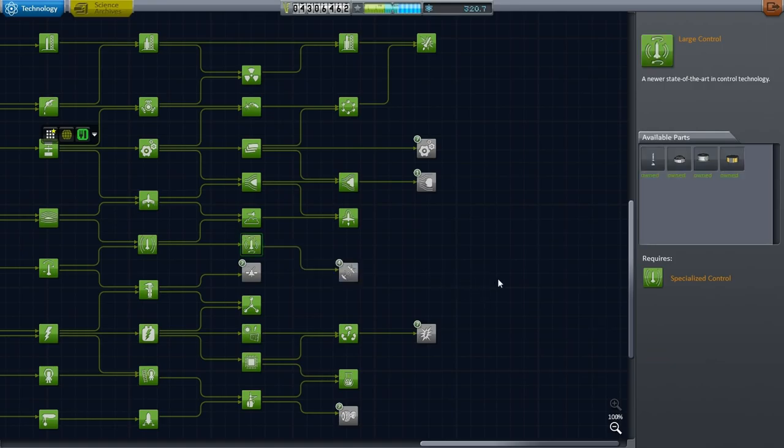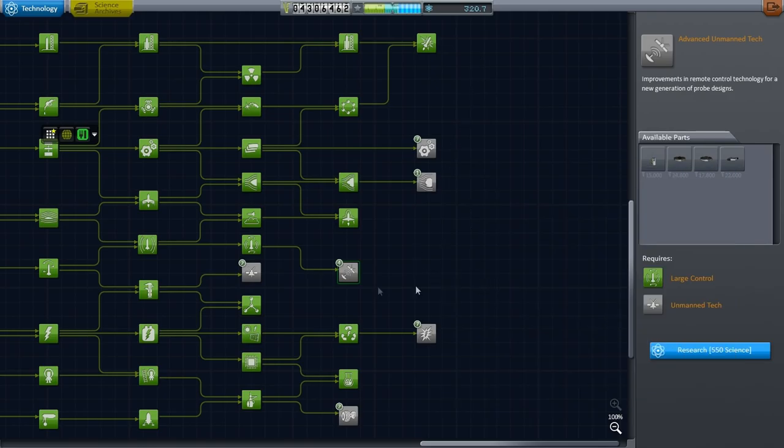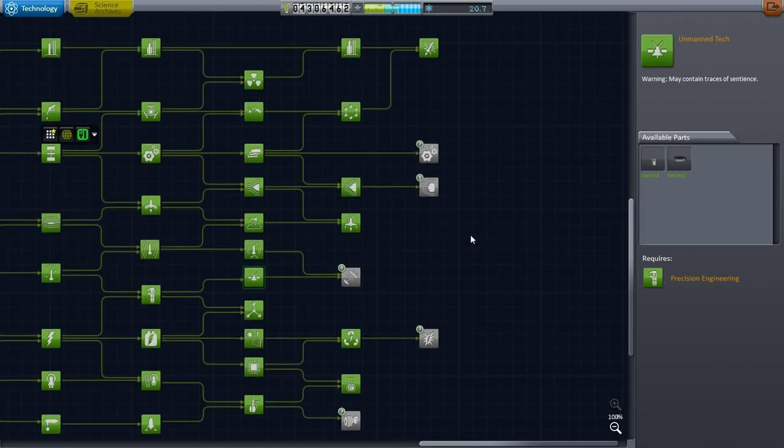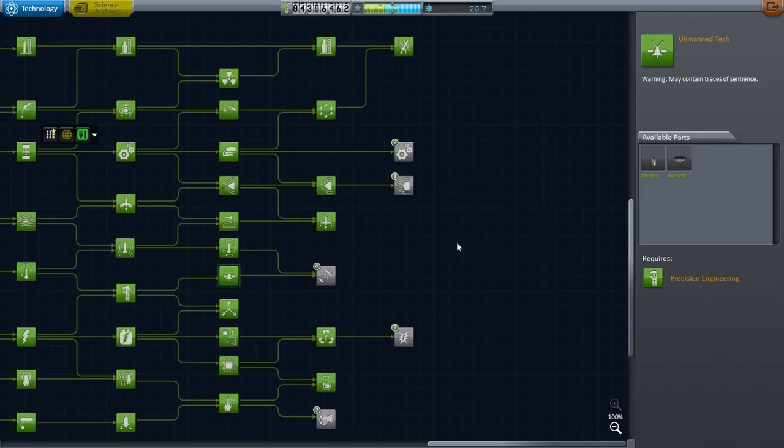I can unlock this 300 science node. No guidance units — I can't unlock that just yet. Let me just fill out the 300 slot. So I've used my science. Let me bounce over to the JUUL missions to see how they are — maybe get something done there.